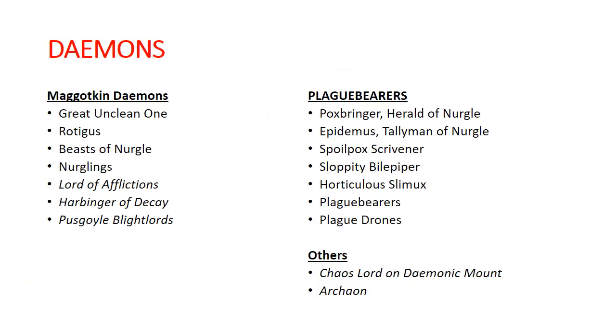Let's talk about what we are discussing here and what's available. For our generic demons, we have the Great Unclean One, Rotigus who is our unique Great Unclean One, Beasts of Nurgle, Nurglings, and then our sort of incidental demons: the Lord of Afflictions, Harbinger of Decay, and Puscoil Blightlords.